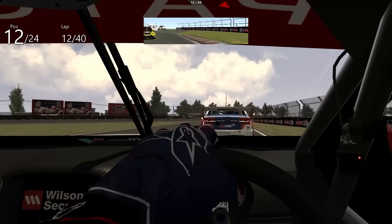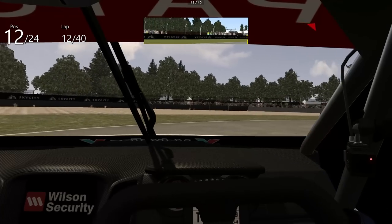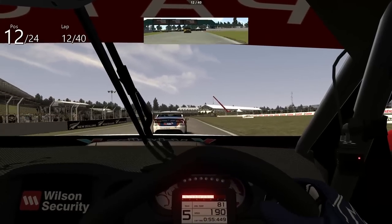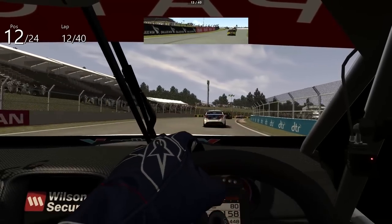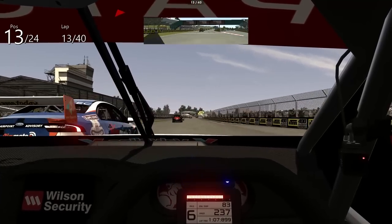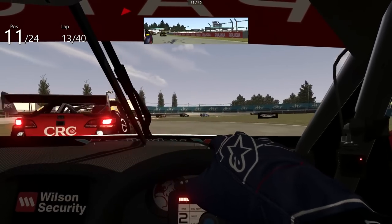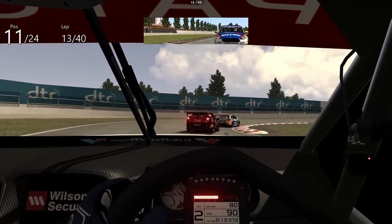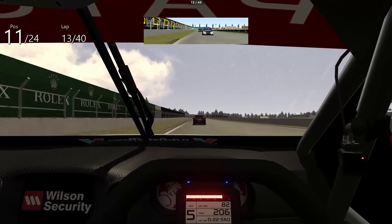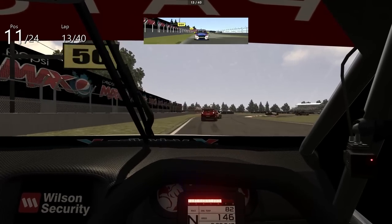We'll be able to carry so much mid-corner speed. I'll try and set up a move down the main straight. We've got a run — it's wide. I went deep to try and cover him. Very messy but we do manage to get it done, bouncing across the curbs and half out of control all the way down onto the main straight. Next we've got one of the Erebus cars — obviously got a nice shiny livery compared to the regular default one.